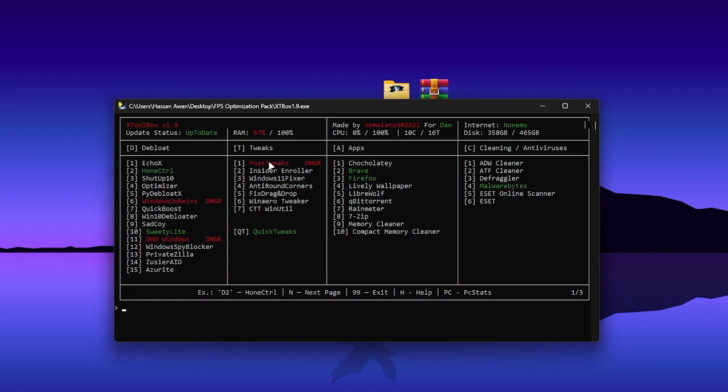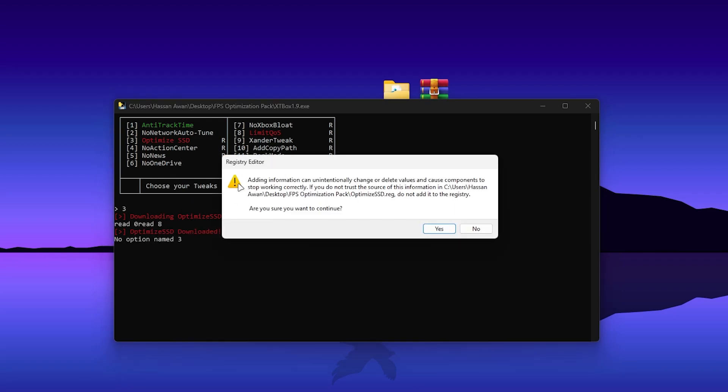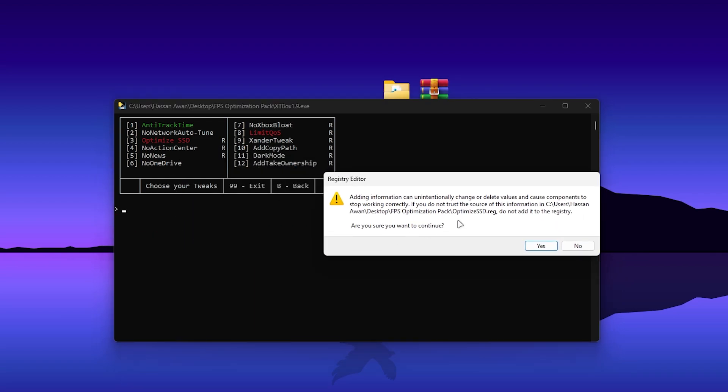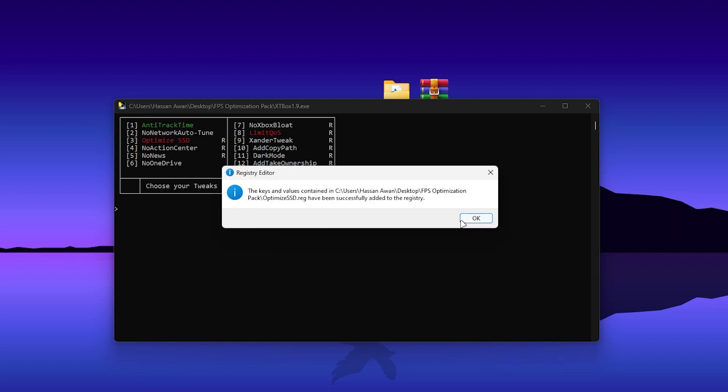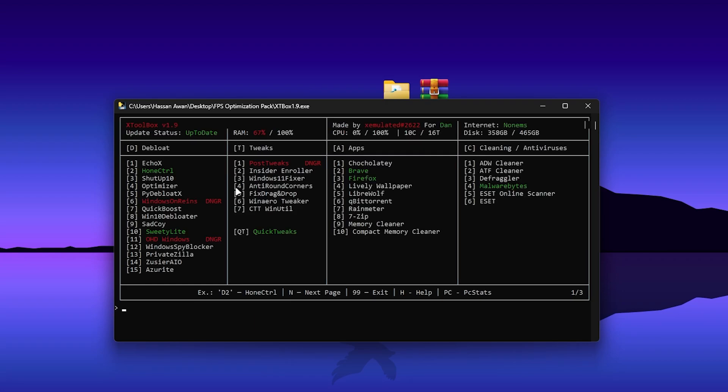Go into the second column, which is the Tweaks section, and use the Quick Tweaks. Press QT and then Enter from your keyboard. In the Quick Tweaks menu, find the SSD optimization option — press 3 and press Enter. It will download the SSD optimization registry file. Click Yes, click OK, and install it. Then press B and Enter to go back to the main directory.